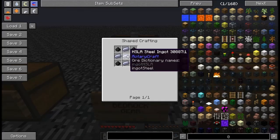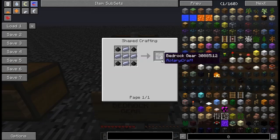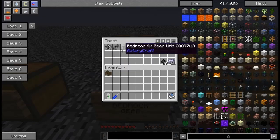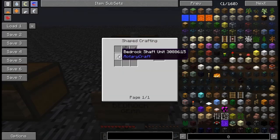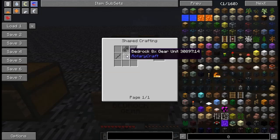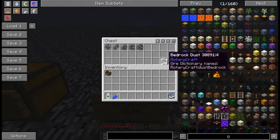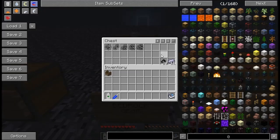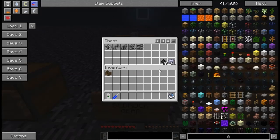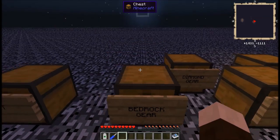Then we have the top tier — bedrock gears. For eight plain bedrock gears you'll need five HSLA steel ingots and four bedrock dust, and then everything else follows the same configuration using bedrock shaft units and scaled gears. The 16x bedrock gear requires 20 bedrock dust and 11 HSLA steel ingots. That is the end-all be-all of making your gears — once you get there you won't have any real problems with transmission.